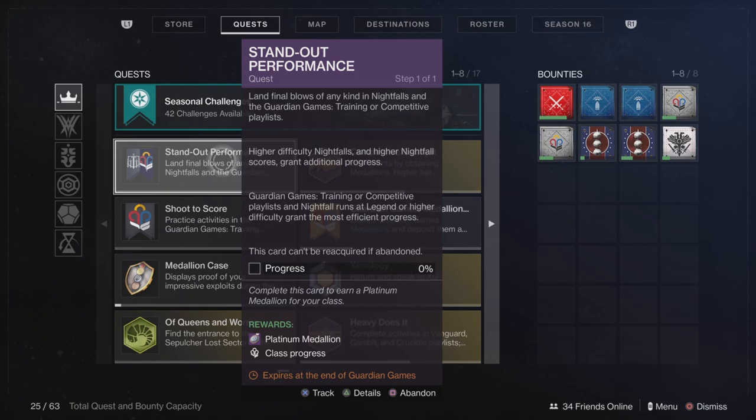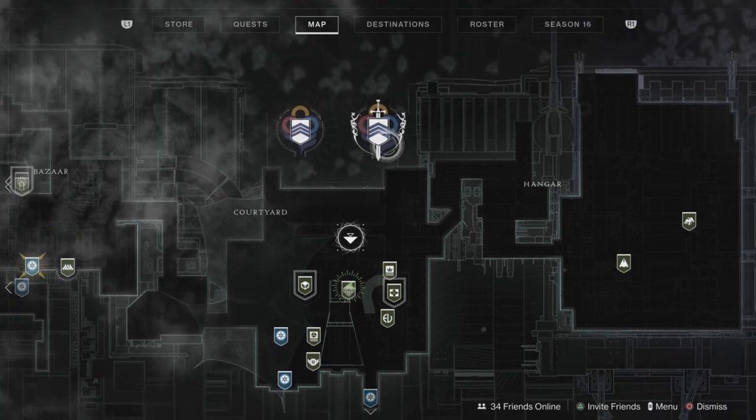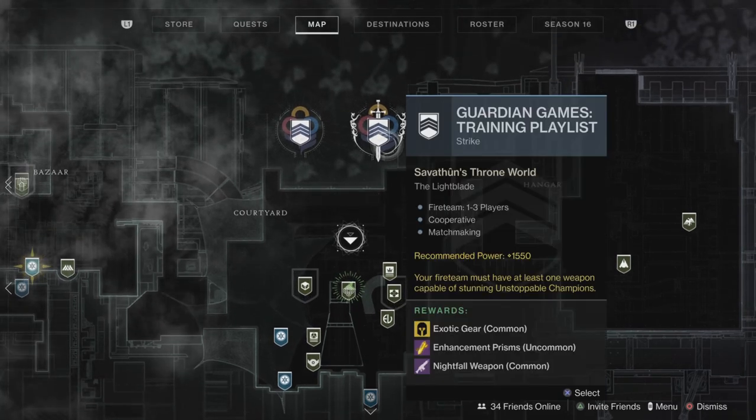Higher difficulty nightfalls and higher nightfall scores grant additional progress, but Guardian Games training and competitive playlists and nightfall runs at Legend or higher difficulty grant the most efficient progress. So you can get this done in the Guardian Games training playlist, and on top of this you can have some help — it's great even for solo players.